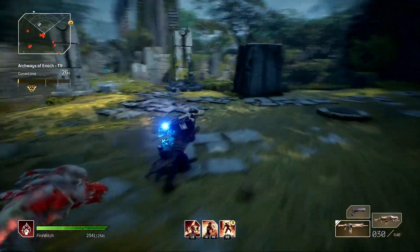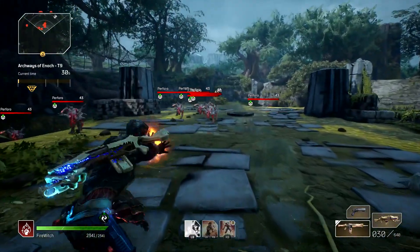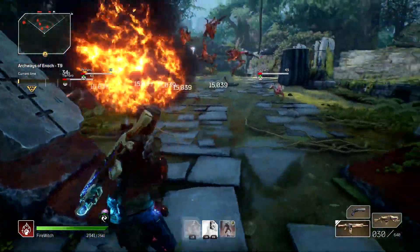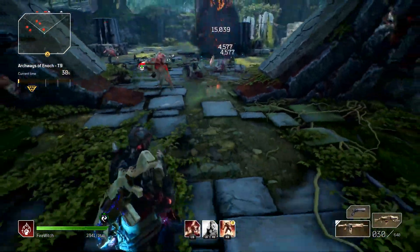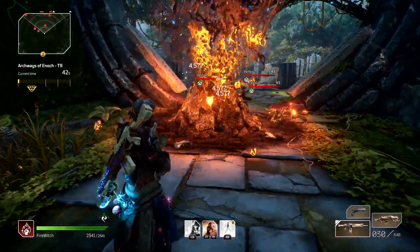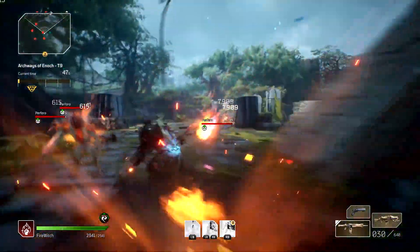In short, the skill sequence for the Fire Witch is as follows: Overheat, Phaser, Eruption, Eruption, Overheat, Eruption, Phaser, Overheat.